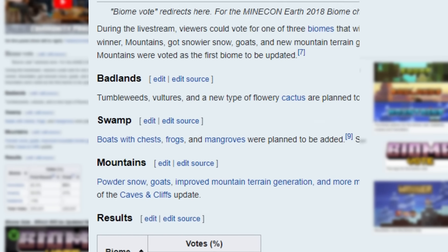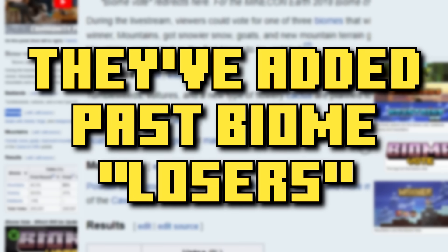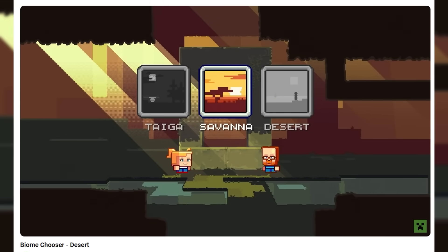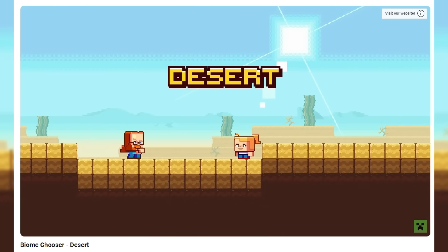A little bit later on in the future, 1.19 the Wild Update updated everything they said they would add if the swamp won. So that right there establishes all of the precedent that we needed for this one — to dive straight into the desert update.